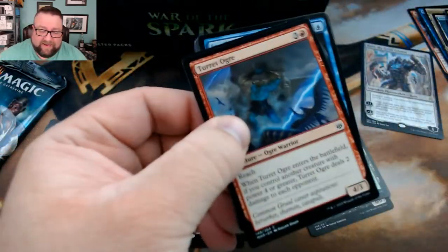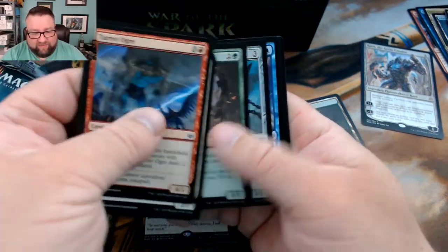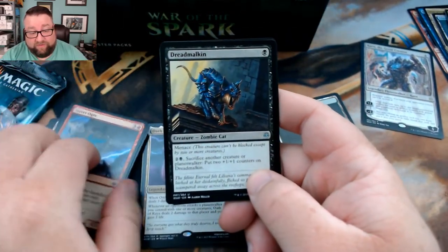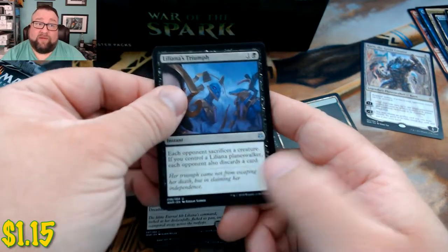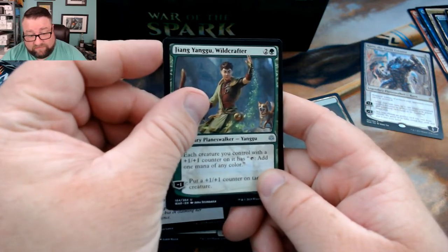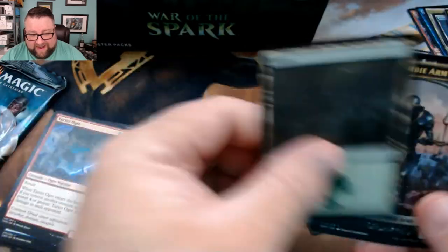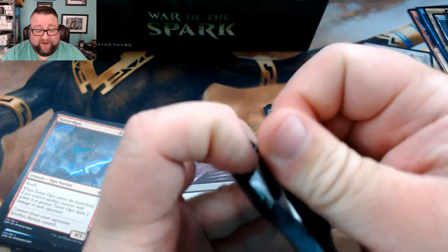We're going to be opening more packs for that; I just wanted to get a couple out of this box to get some more stuff in there because this is just such a fun set. We got — oh, this cat did work for me too — the Dreadmalkeen, good stuff. Liliana's Triumph, this is another good one. Jiang Yanggu, Wildcaller, I think that's where it is. And hey, we get a Finale of Eternity! Look at that — a mythic rare going in there. Good stuff, the box is getting better.